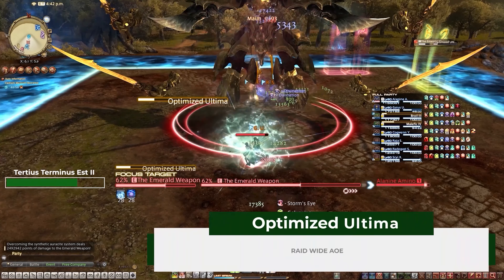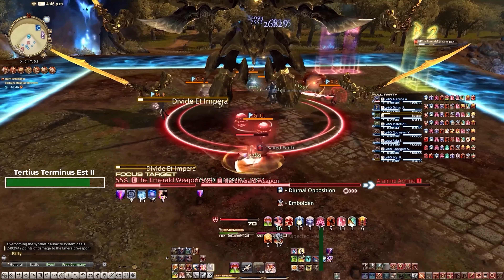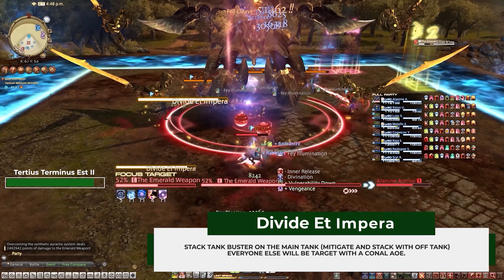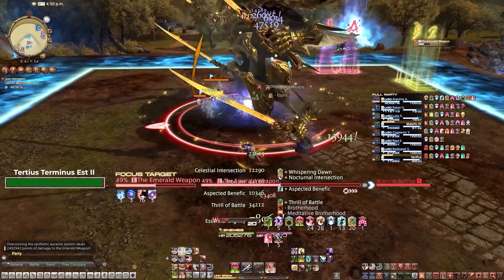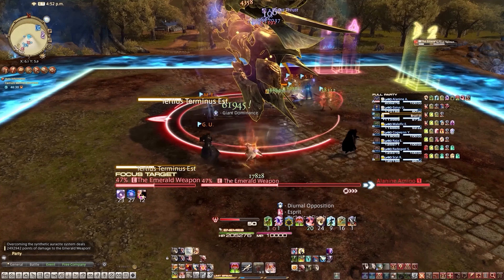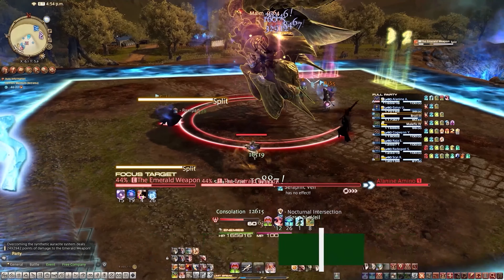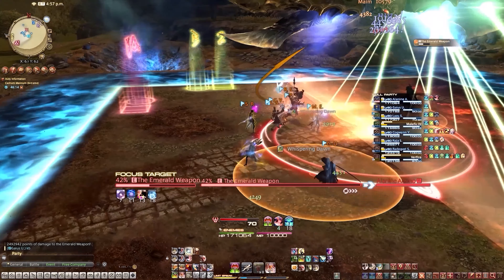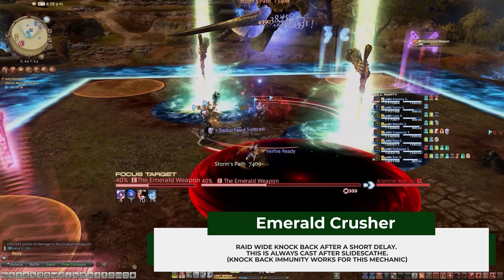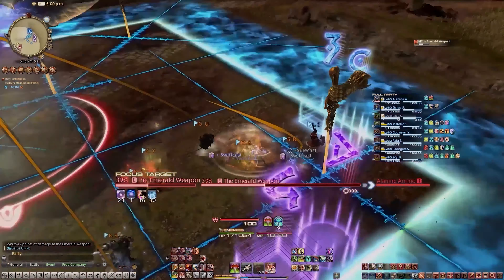Optimize Ultima — a raid-wide AoE. Another round of Divide Et Impera — position accordingly. The second Tertius Terminus Est can be one of two patterns depending on which part Emerald Weapon leaves behind, with the other pattern always appearing in the next Tertius Terminus Est. If Emerald Weapon leaves behind his top half, he will use Slidescape — a half-stage AoE visually indicated by the lights on the shoulder, blasting down the stage with a raid-wide knockback. At the same time, Tertius Terminus Est swords will spawn. To handle this, just look for the last sword to drop and get knocked towards it, then walk back towards the boss.